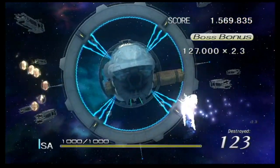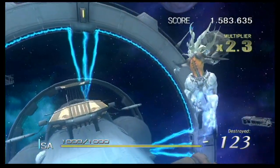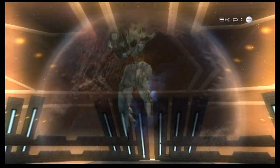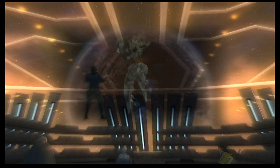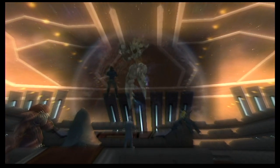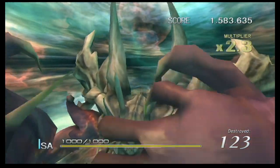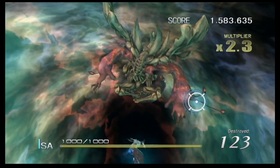We're beating the second boss, we get a full heal, and that's great because we're done with the actual stage. It's nothing but bosses from here on out. Dekko and the entire Nebulux are now going to take us on. But we're not the only ones that have a final form — so do each of the five Nebulux commanders.